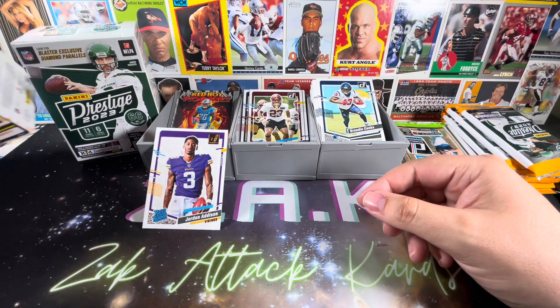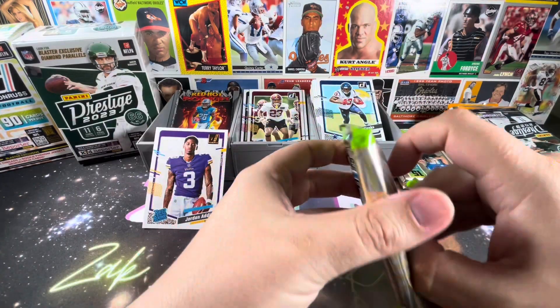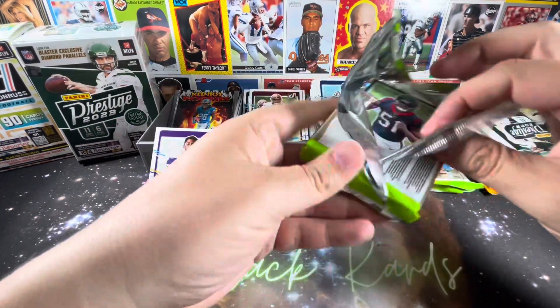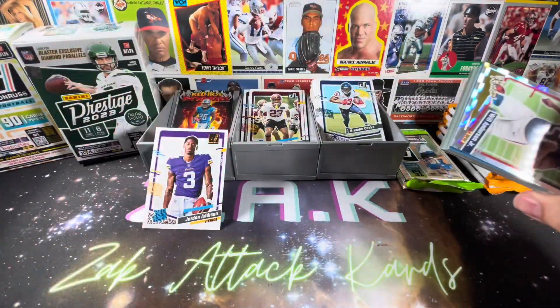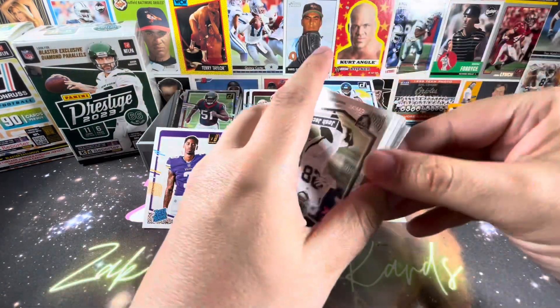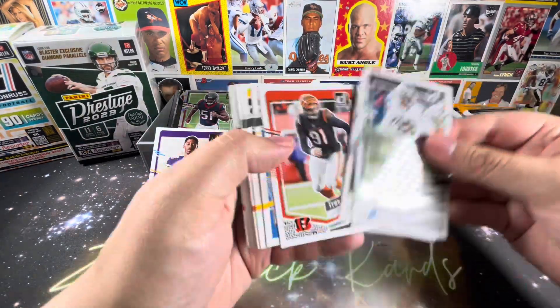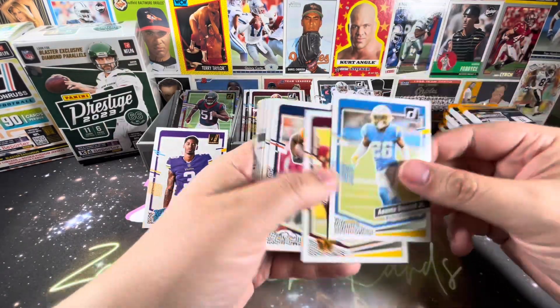Not going to waste your time with that, but it might be one of the better pulls so far. Unless we can come away with a downtown. Looking like a second Will Anderson — a different card this time. From the rookies, Will Anderson Jr. Very nice. See if he can continue his dominant ways in year two, or if he has any drop-off in his sophomore campaign.